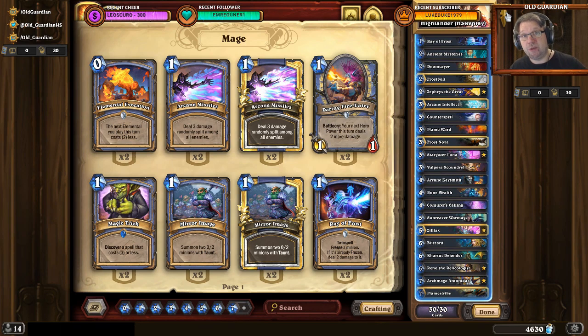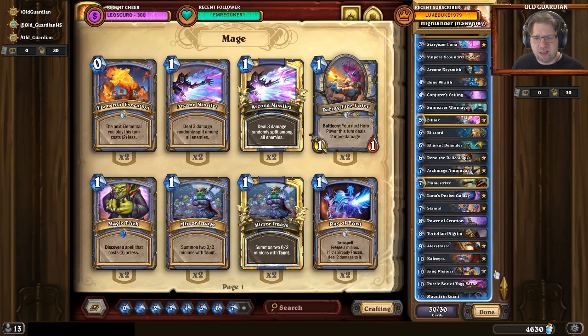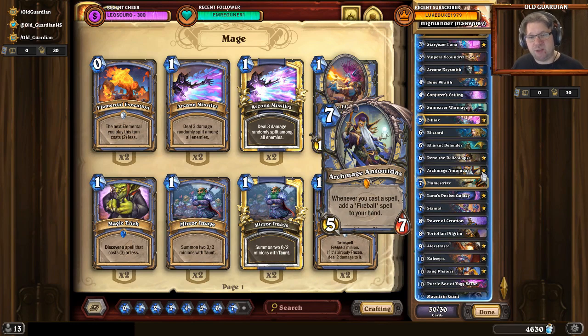The deck itself is one of the grindier Highlander Mage decks — clearly a control deck. You play slow, answer lots of threats, start to build up some pressure, and ultimately you have a bunch of real power moves: King Phaoris, Kalecgos, Siamat, and Archmage Antonidas giving you Fireballs. You're able to answer the opponent's threats, you have some medium-sized minions that come alongside that, and then bigger minions to end the game with. It's not a fatigue deck — you're looking to win, but you control the board and stay on defense for a long time before swinging things around.